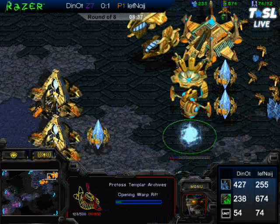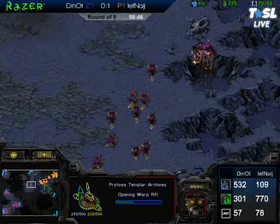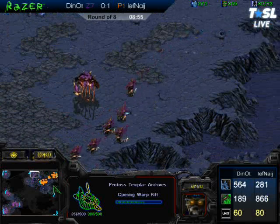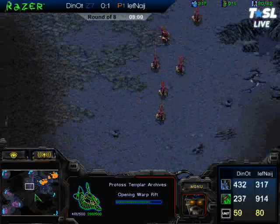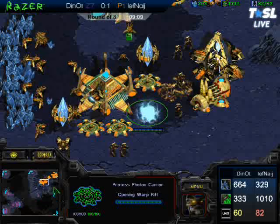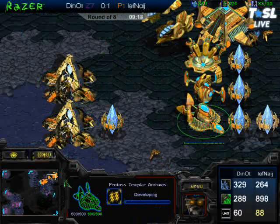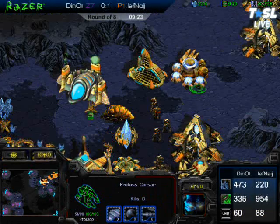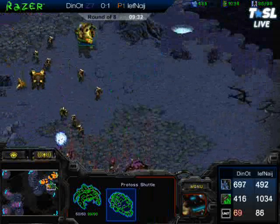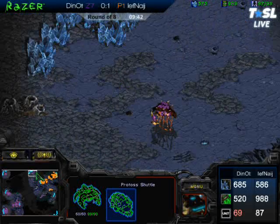The first Reaver is loaded up, moving out — a Zealot and a Reaver in the shuttle. JF also has tech to Templar Archives and is getting Zealot leg speed, adding gateways. He's not making Corsairs anymore. I think he was trying to take that 12 o'clock base, but by Dynaut moving in and realizing the Reaver is out, Dynaut now knows JF wants that base and is probably not going to let him take it. He's got quite a few Hydralisks up around there and has an Overlord scouting it out. The Templar Archives has finished, Storm is beginning, Templar is being made, and the second Reaver is out and going to be loaded into the shuttle. Shuttle speed is done. JF is a little behind right now.